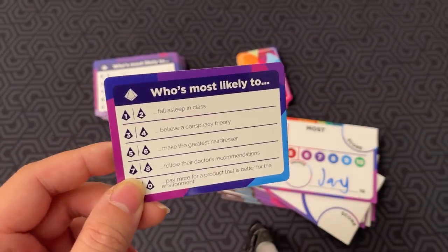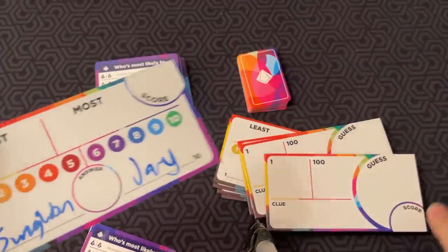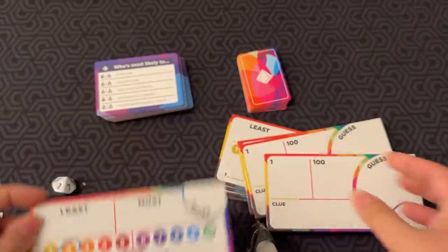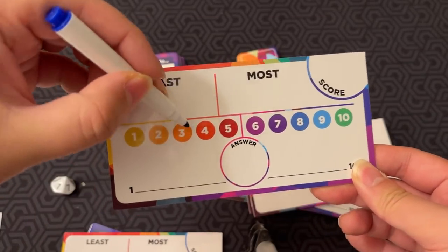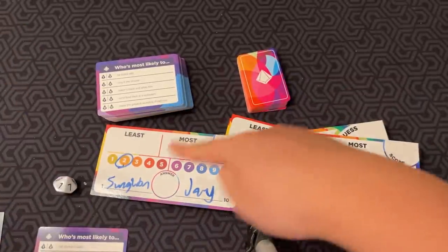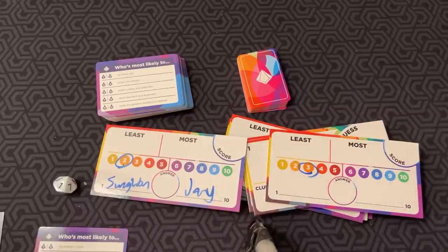Say I rolled a 1: 'Who's most likely to fall asleep in class?' Both teammates circle the number they think is more likely. In my opinion, I'm probably more likely to fall asleep, so I'll circle 2. My teammate Jay might circle 3. Once you've written it, you reveal your boards. Your team scores a point if you answer on the same side of the middle line, a point if you answer within one of each other, and one point if you guess exactly the same number. Then discard the card and go to the next one.